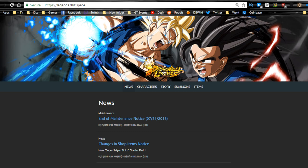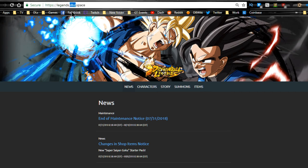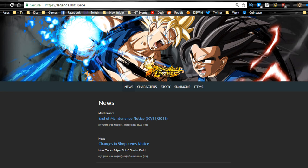Hey guys, today we are going to be talking about the new Dragon Ball Legends data download and new banner that's currently available. Shoutout to legends.dbz.space — make sure you go check it out. This is where you get all the news and information, pretty much everything downloaded in-game on a webpage, which makes it a lot easier to read and categorized much nicer. This is the website I'll be using.